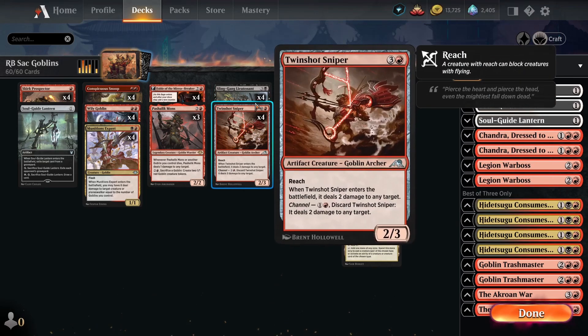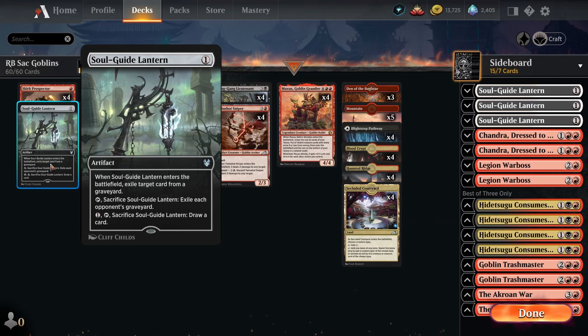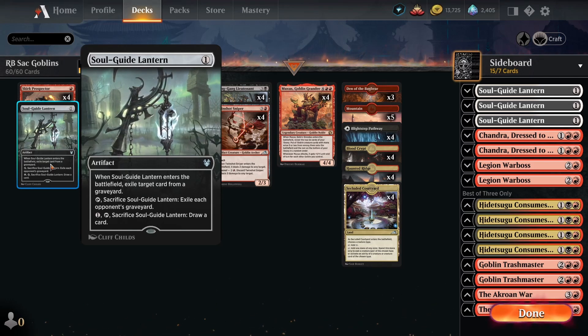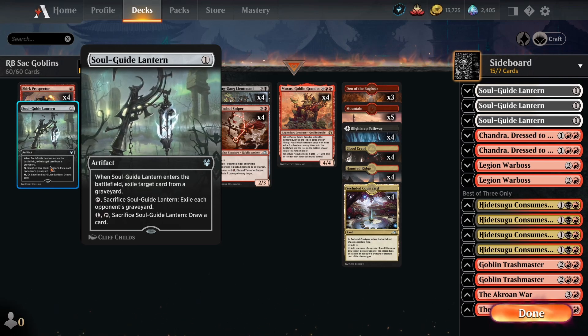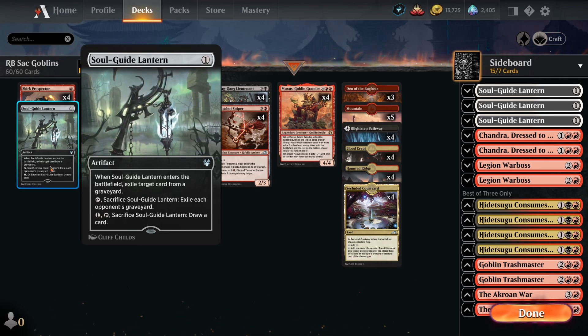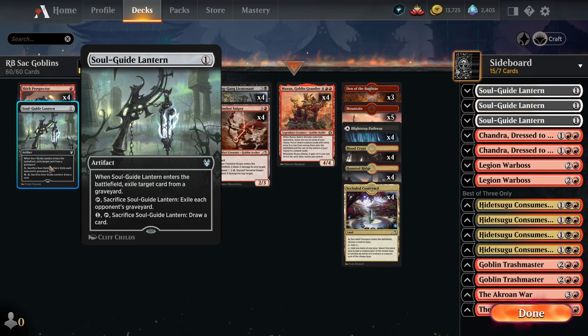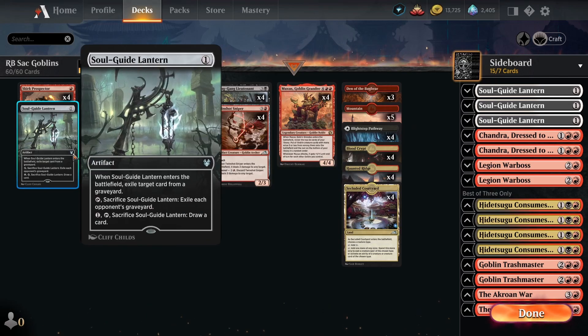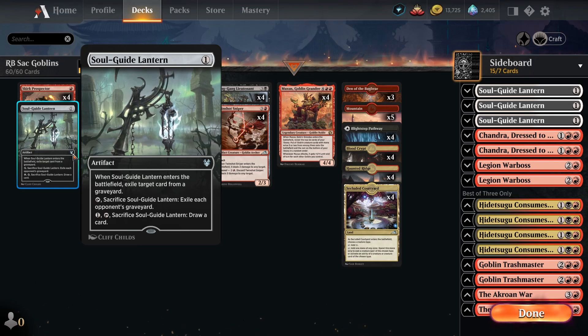Muxus gives the deck this one-card combo where the opponent needs counterspells or discard or they just get completely run over. The last card in the main deck is a single copy of Soul Guide Lantern as main-deck graveyard hate. A lot of decks are interacting with the graveyard right now, and most of those tend to be heavier on graveyard synergies in game one. Getting a Lantern down game one against Phoenix is much more backbreaking than post-board. We can also cycle it away when we don't need it - another reason we can run 24 lands rather than 25.